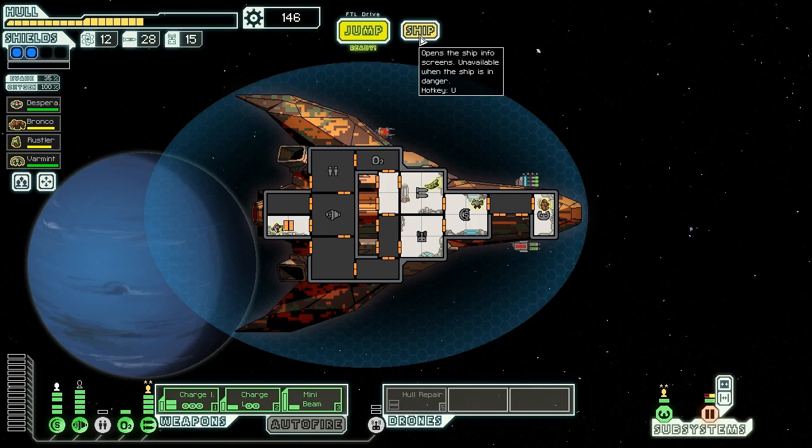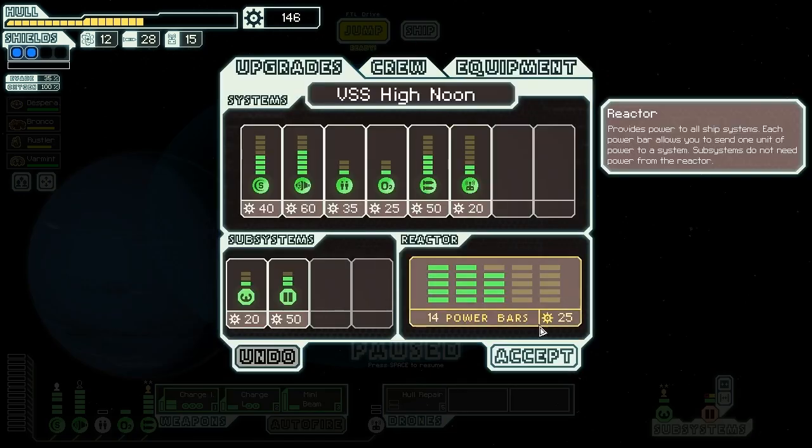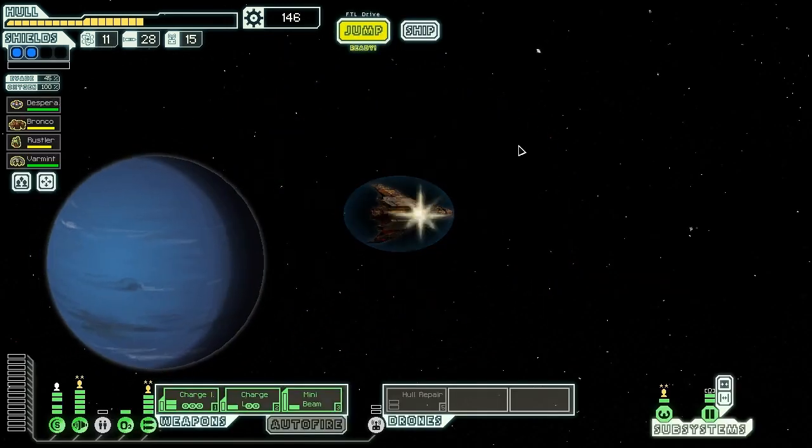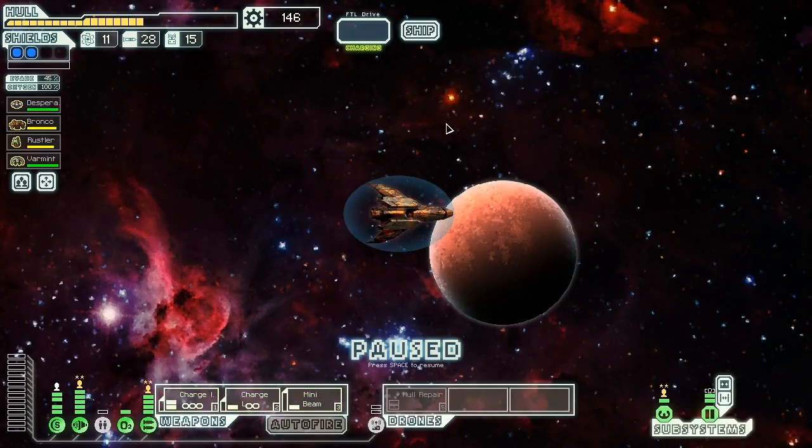Now, with 146 scrap, we can actually almost afford to upgrade our shields and get the power for them right away, which is a pretty nice prospect. But I think we're going to take a look at our map before we do anything else. What do we see? Stress Beacon again — let's go there. Might as well. If it has any blue options we can take, that's a good step forward for us.